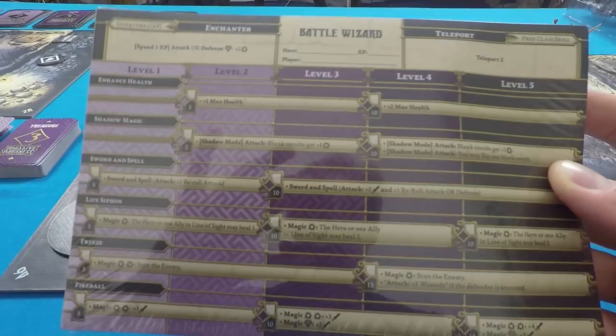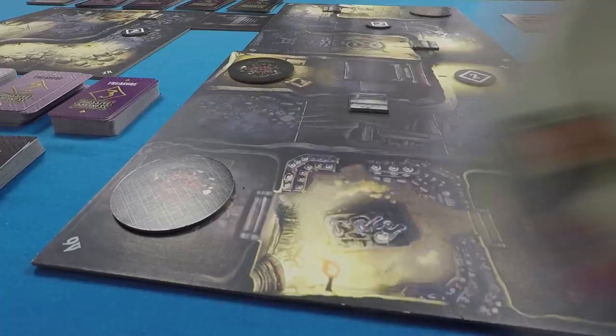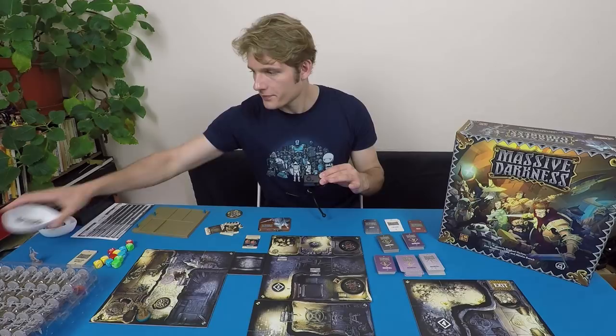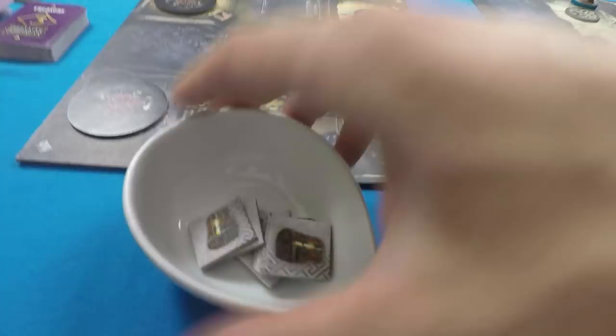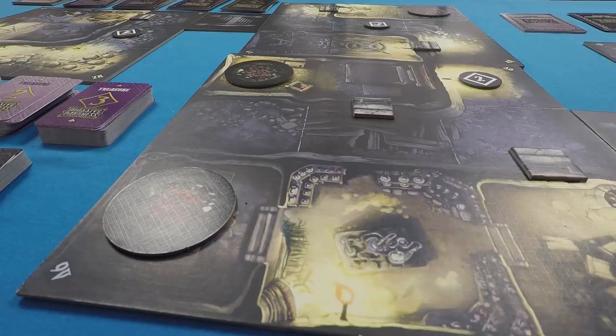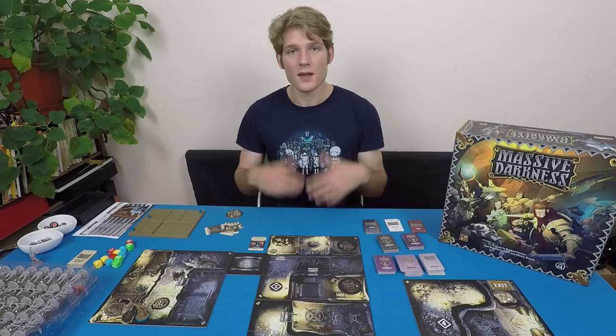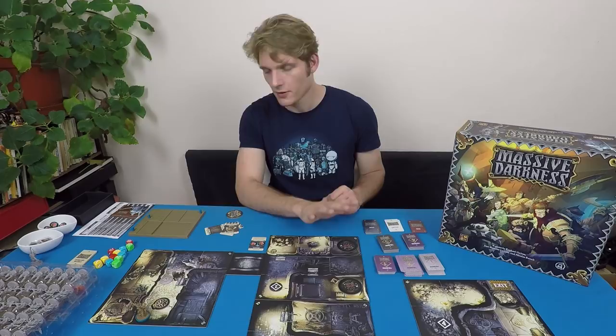You've also got wound tokens, which keep track of wounds dealt to monsters. There are treasure tokens of various kinds — regular chests and wonder chests, which give you better treasure. Finally, there's the life bringer card, which represents your lives. The rulebook says you should start with two lives, but you can add more for an easier game or take some away. You can scale the difficulty.